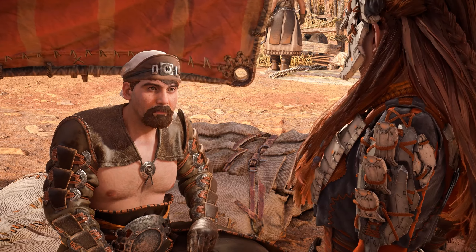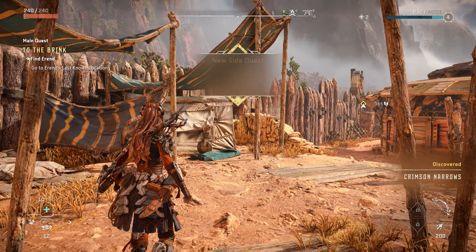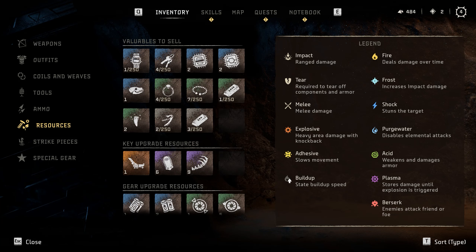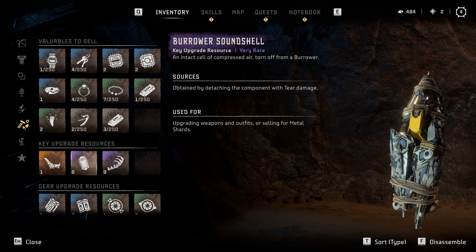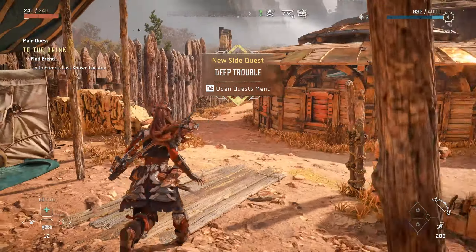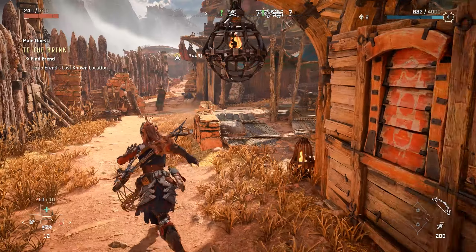I think the easy loot mod is working too — I got resources from killing an enemy normally. If you don't destroy the parts they'll still be there to take, but if you destroy them they'll just be gone.